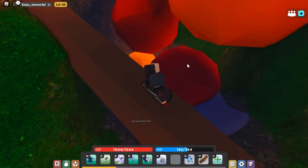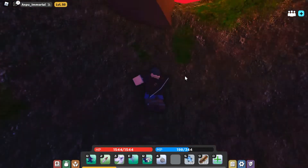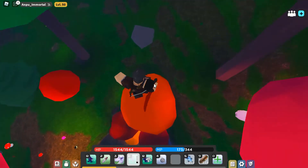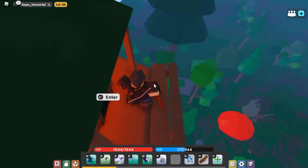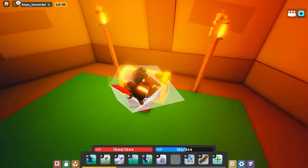To get up there, you want to bounce on the tip — the pointy part — of each mushroom. Once you get up here, press enter and then open this chest.